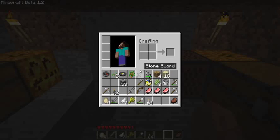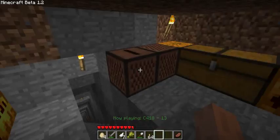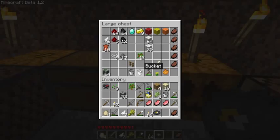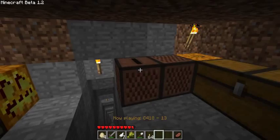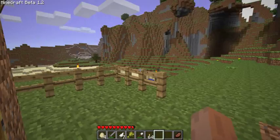For the jukebox, you use the record on it and it plays a nice little song. If you right-click again you get the music disc back. Hopefully Notch will be adding more music discs in the future — it's all music by C418, who does all the music for Minecraft, so that's really cool.